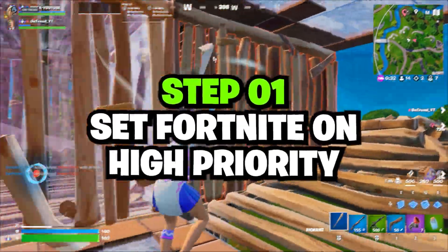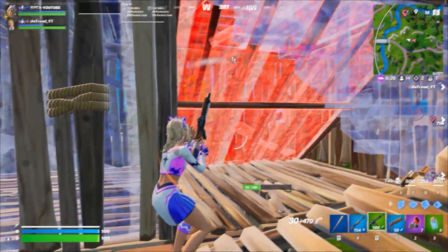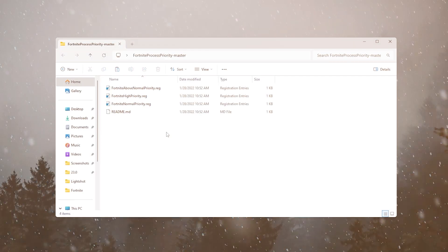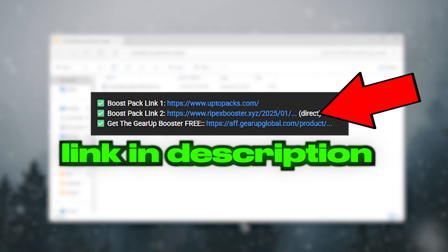In the very first step, we are going to set our Fortnite priority to the highest priority so we can use all the resources of our computer. For that, you'll need these files on your PC — they will set your Fortnite priority permanently to the highest priority.